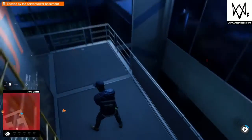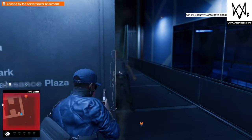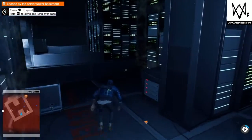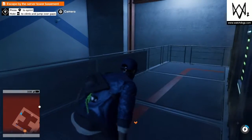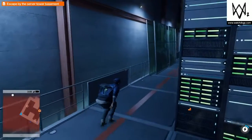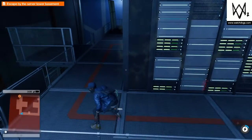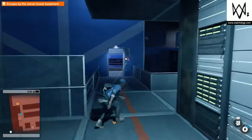Let's see how many meters we've got now. That guy's done as well. So what we gotta do now is escape by the server tower basement, marked in orange on the map there. Let's get started and start going down, making our way downstairs to that section.